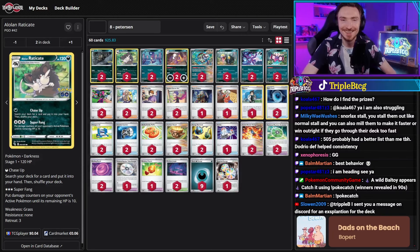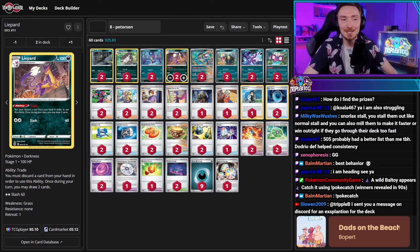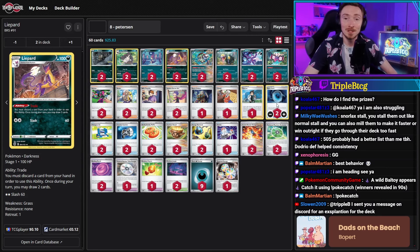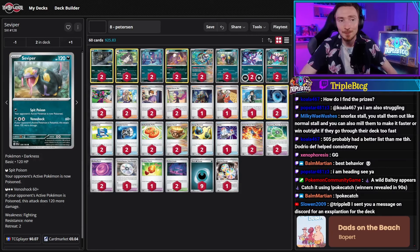For draw power the deck is running Liepard, just keeping in theme with that dark typing, having the Trade ability — discarding a card and drawing two. A great way to get your dark energy in the discard pile and then proc with Dark Patch. Other attackers — we've got Seviper, another dark Pokemon you can use with Dark Patch and Janine's Secret Art. Venoshock does a base damage of 60 and 120 more if your opponent's active Pokemon is poisoned. So a great basic Pokemon you can throw down — even taking out pre-evolution Pokemon or doing 180 into bigger targets.